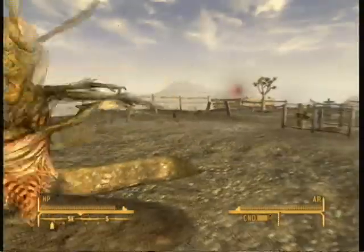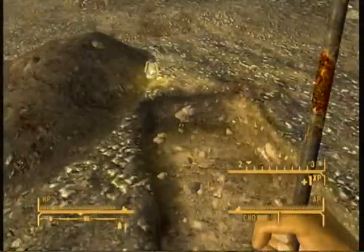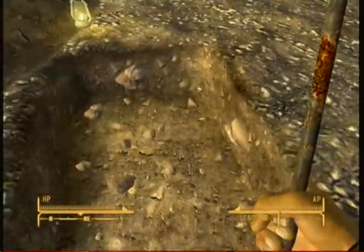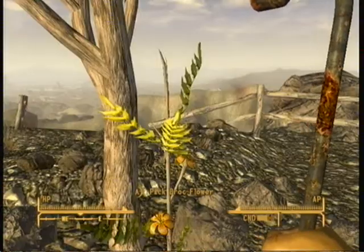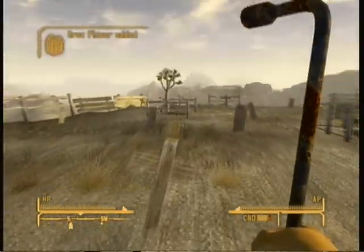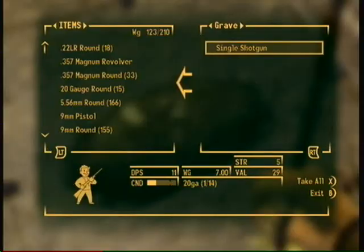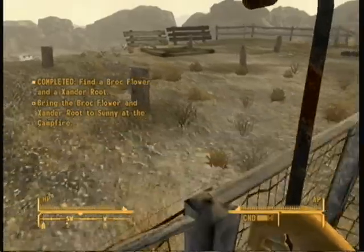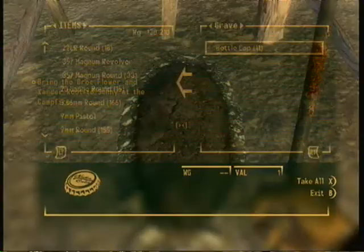Kill that bloatfly. And this is our grave, which we were buried in. Not very deep. Here's the block throwers, which we need. And we'll just rob these last few graves. A shotgun - use them later. And this is our grave.